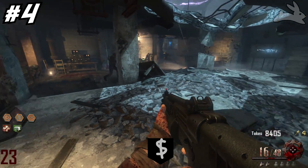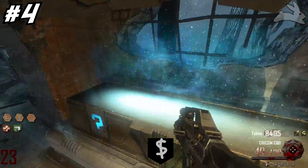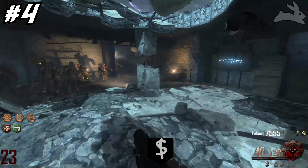Sometimes it just takes a really long time to get a wonder weapon, and if you're struggling to get one even on high rounds and you see a fire sale, sometimes you might have to go hit it just to get that wonder weapon. That's why it's at number four.